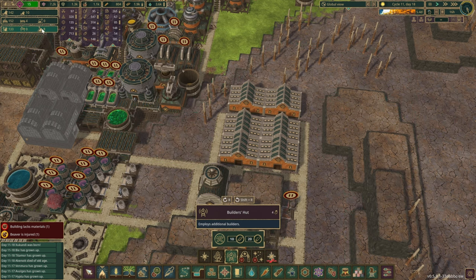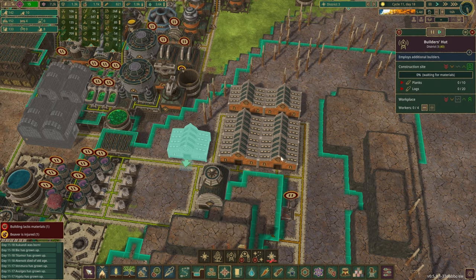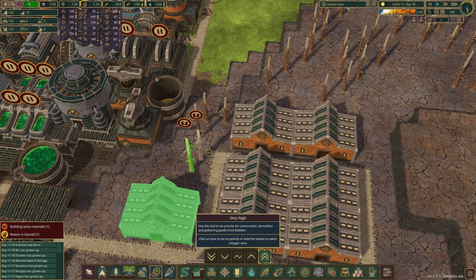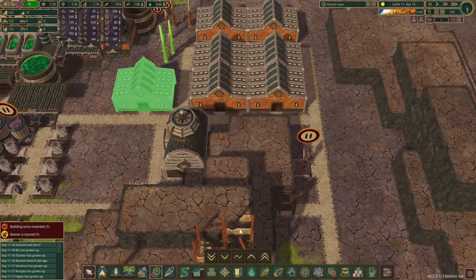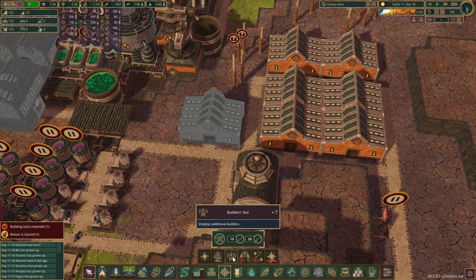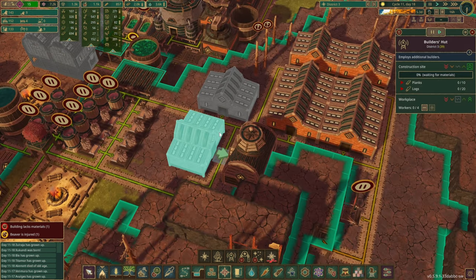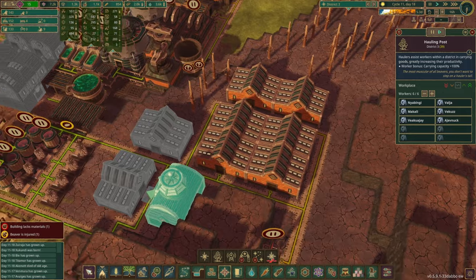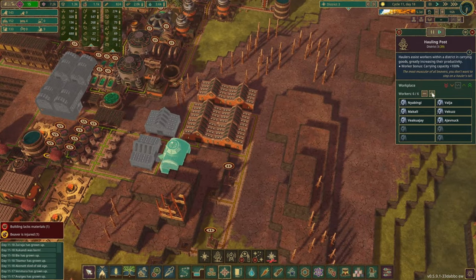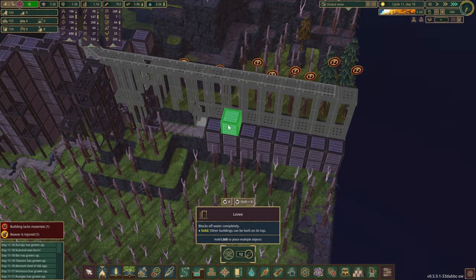We've got eight spare beavers, so why don't we help ourselves by building another builder's hut. Over here, let's just get rid of those trees as well, and we can probably do another one. I know I'm definitely going to forget about it, so I think we'll do another builder's hut just across the road of the hauling post. I think we need the builders a little bit more than the haulers right now.